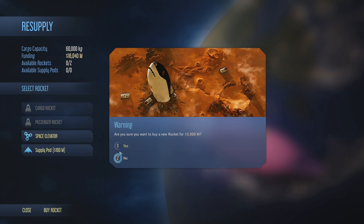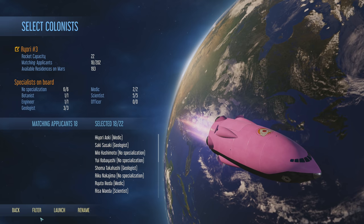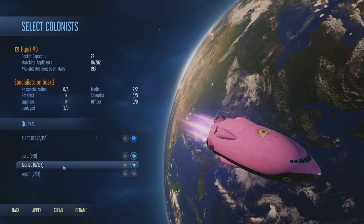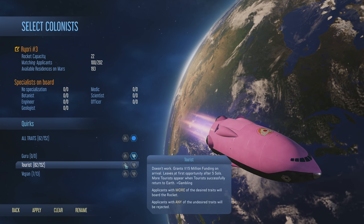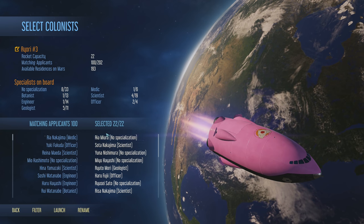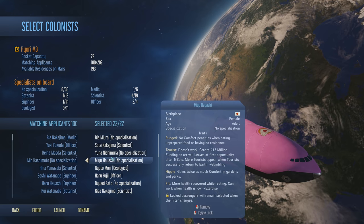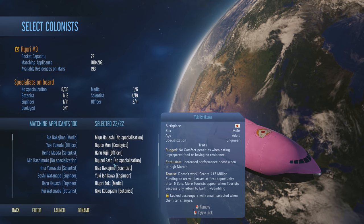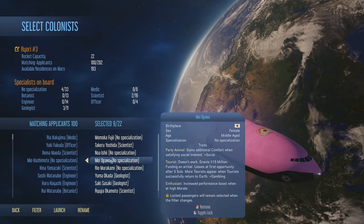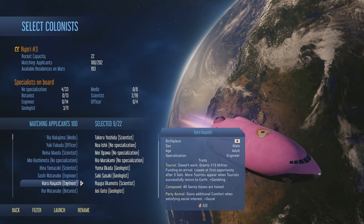What I'd like to do with this cargo rocket is tourism if possible. Filtering for tourists - 82 tourists are now available. So we're going to have a rocket loaded with tourists. I want to have a purely tourist rocket if I could - tourist, tourist, tourist. I'd like to get a whole bunch of these tourists brought in. I guess a sexy geologist is okay too, but mostly I'm just looking for tourists.